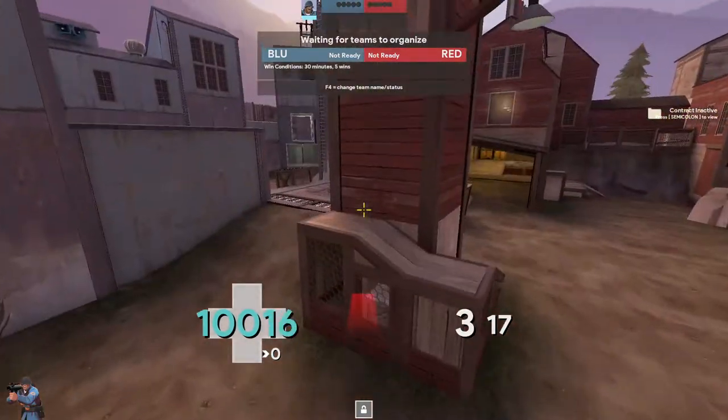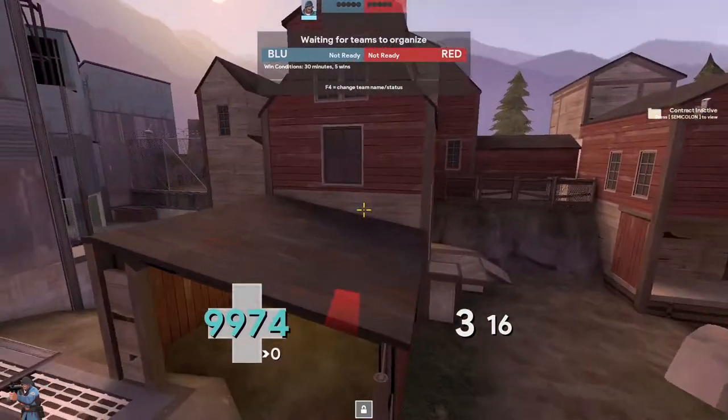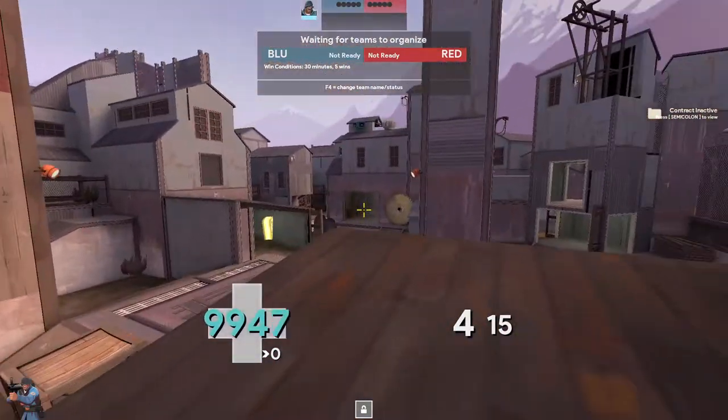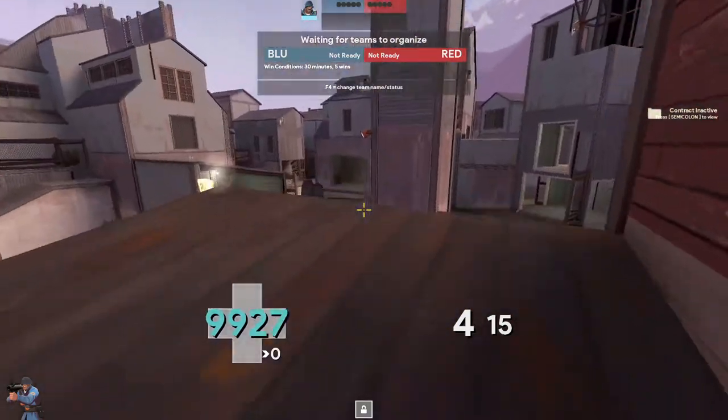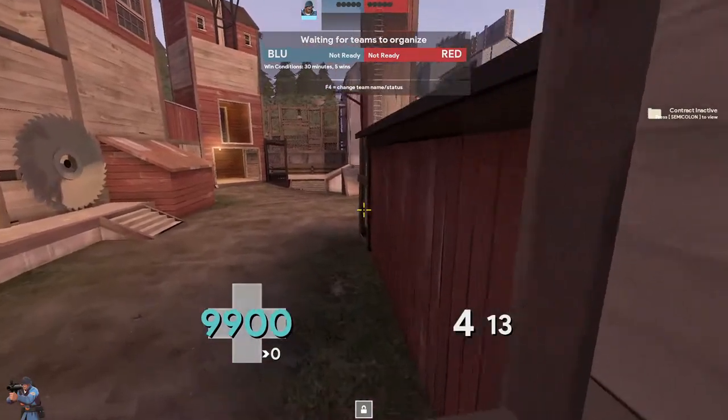Roamer is generally looking to scope things out on the left, and pocket is generally okay to take this height — you're not going to get super spammed unless the demo is really going to look at you. This area is generally pretty okay; you can back up here for cover.